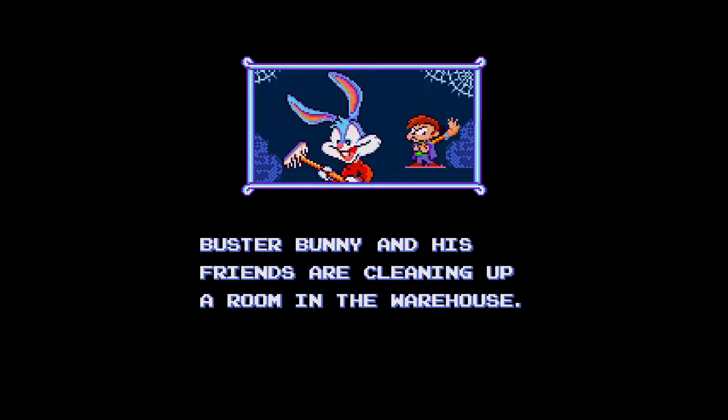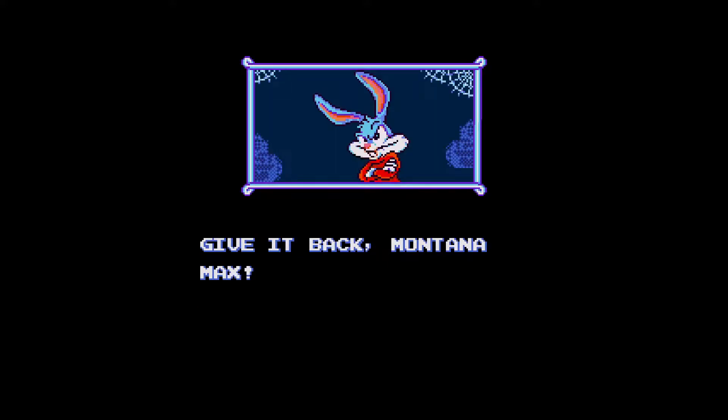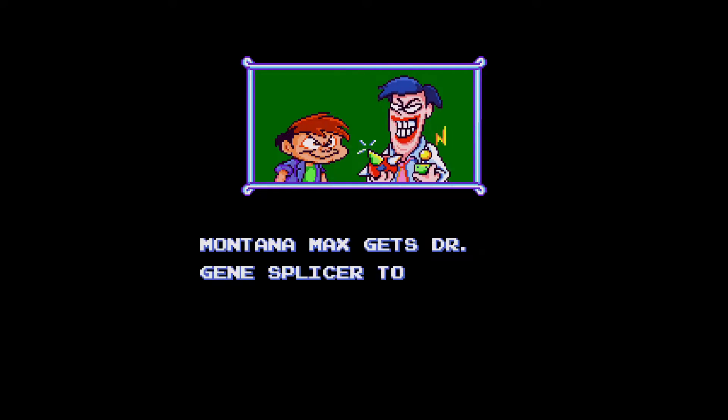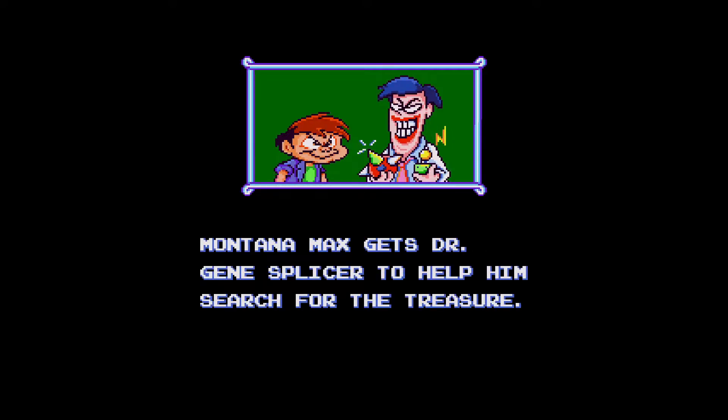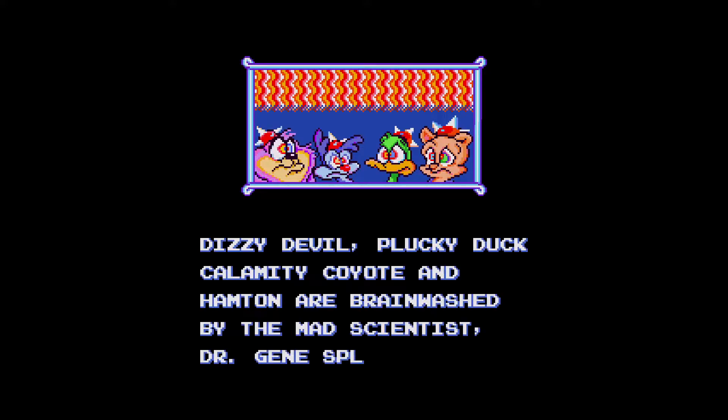The story follows Buster Bunny as he finds a treasure map while cleaning out Acme Looniversity. Montana Max steals the map and decides to go and find the treasure for himself. Buster then teams up with a few of his friends in order to find the treasure before Montana Max does, as well as try to rescue some of them who show up during the game as boss levels under mind control by Dr. Gene Splicer.